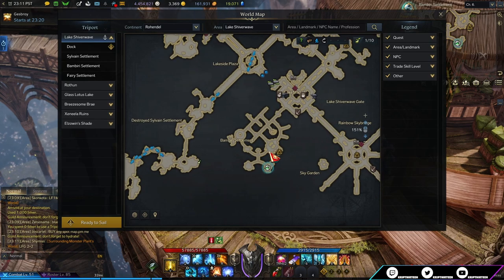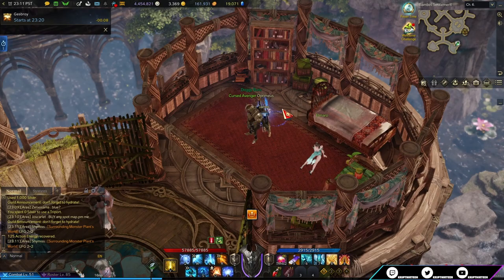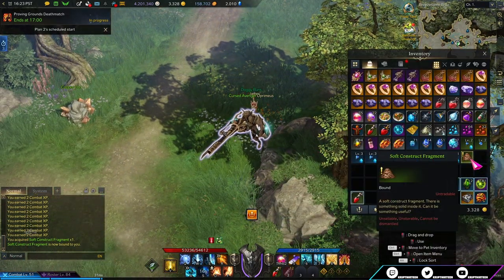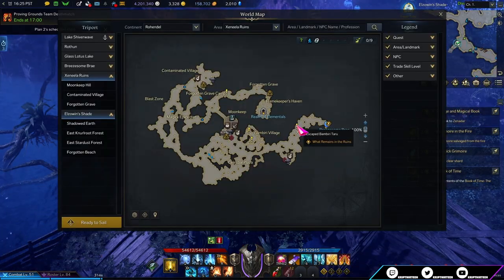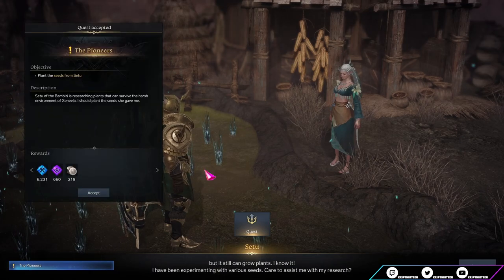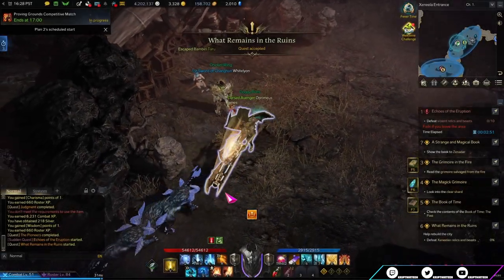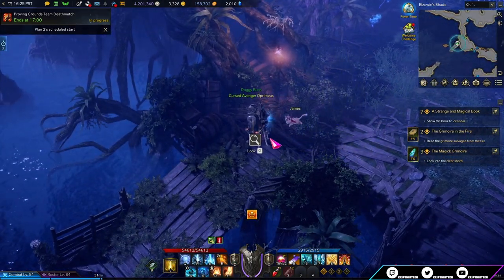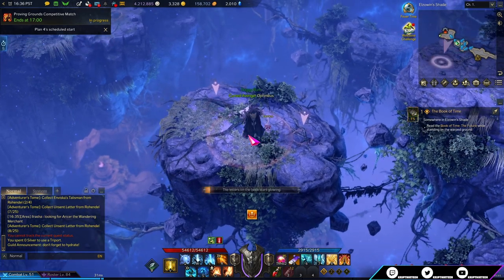The first prerequisite quest is a hidden book in Lake Chivelware called A Strange and Magical Book, located towards the bottom of the map inside a little house next to a bookcase. The next is called The Magic Rimwar — you need a drop from killing frenzied magic golems in Brissom Bray. There's also a hidden object in Brissom Bray towards the middle of the map. The next quest is the Book of Harmony, which has four prerequisites: The Pioneers, What Remains in the Ruins, Judgment, and Beast Attack — all quests found towards the beginning of the map. After that, interact with a hidden object in the village to start the quest. Finally, the Book of Time requires interacting with an object in Elzuin's Shade, then finding another on one of the flying rocks on the path towards the dungeon.